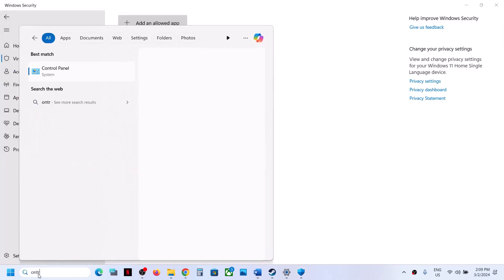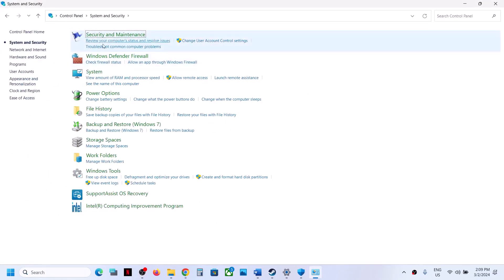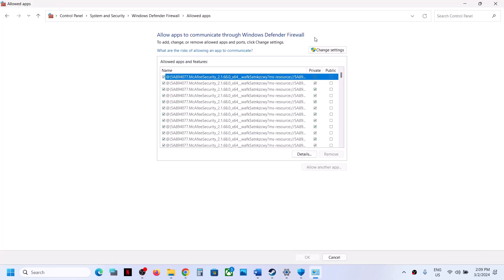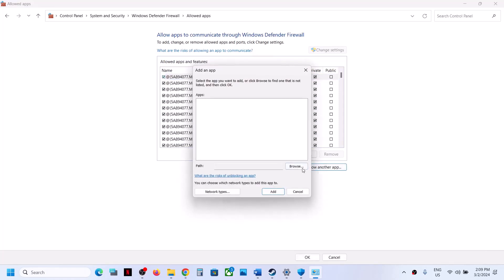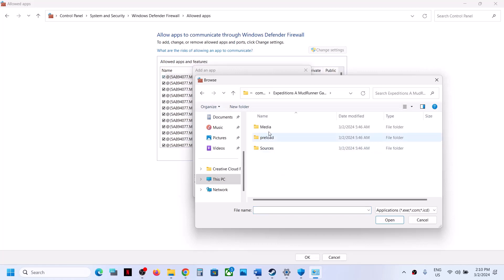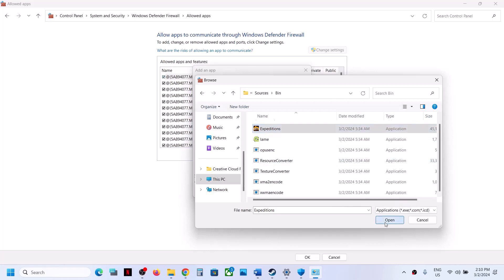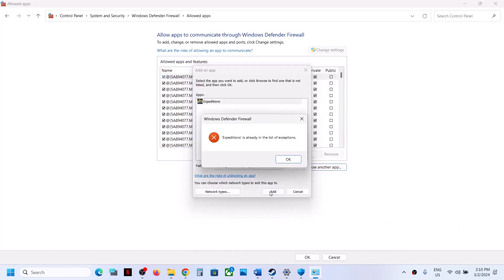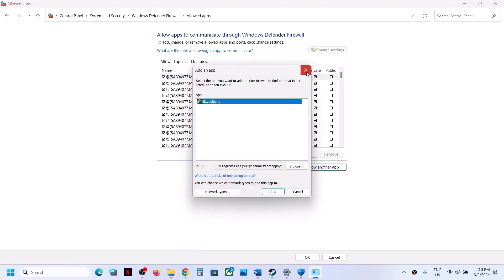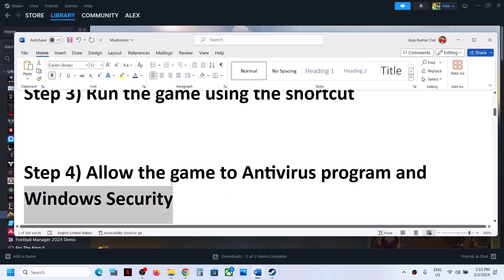Type Control Panel in the Windows search box and click on Control Panel. Go to System and Security, then Windows Defender Firewall. Click on Allow an App or Feature Through Windows Defender Firewall, click Change Settings at the top, then Allow Another App. Click Browse, go to the game installation folder, open the game folder, select the game exe file, click Open, then click Add. Once the game is added, click OK and launch the game to check.